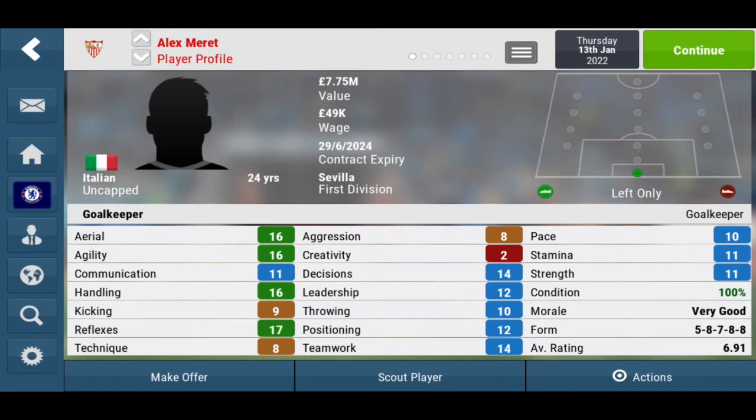His communication could do some work — only 11. His handling is very good at 16. Kicking is not so good — might stop him from giving good balls out to his teammates on the wings for a potential counter-attack. His reflexes make up for it though — he has 17 reflexes, his highest statistic so far. Decisions 14, leadership 12, throwing 10, positioning 12, teamwork 14. Pace 10, stamina 11, and strength 11.